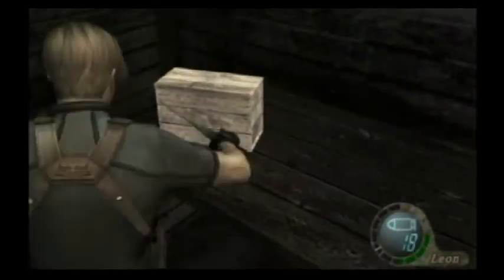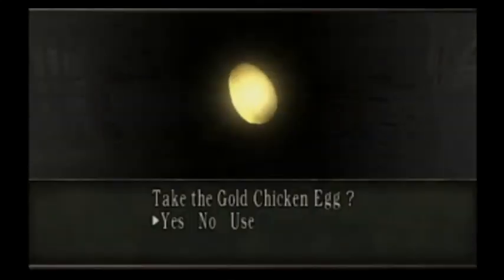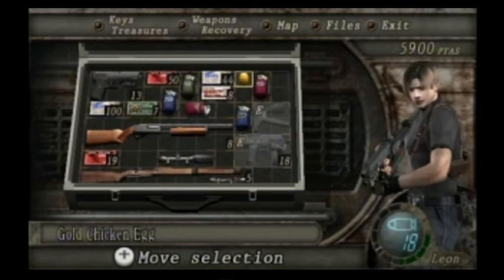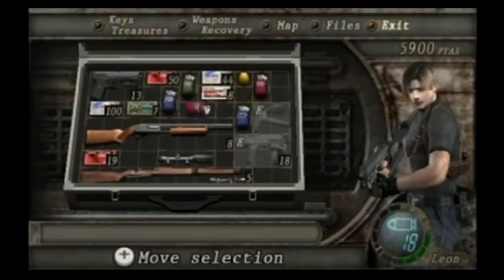If you're quick you can stab the snakes. What egg was that? That's a gold chicken egg — completely restores health. Okay, fine, I've got a golden egg. We'll go with that.